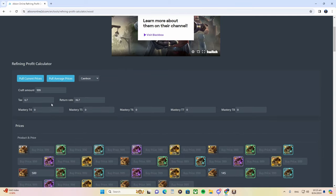Next, we fill in the return rate up here. If you're going to use focus, I'll have a linked video at the top right of the screen explaining how to fill in this part of Albion 2D. To fill in your tax, you bring up the crafting station and divide by 44.4 to get your tax. The return rate is 36.7 because I am not planning to use focus — if you use focus, the numbers will be different. Without focus, always write down 36.7.